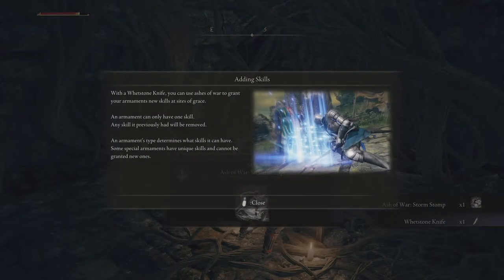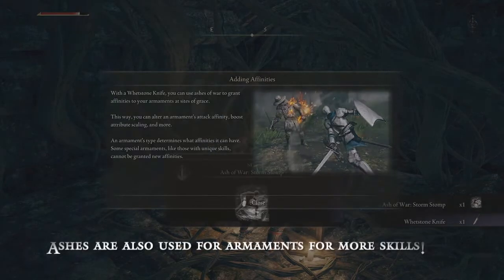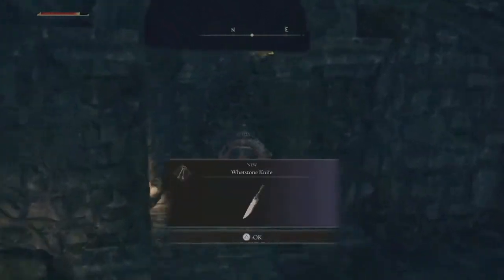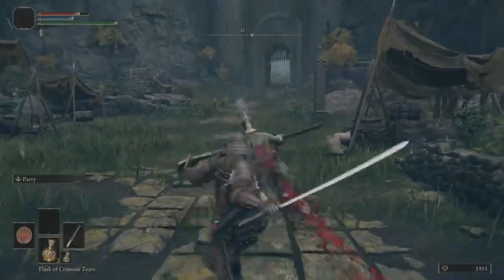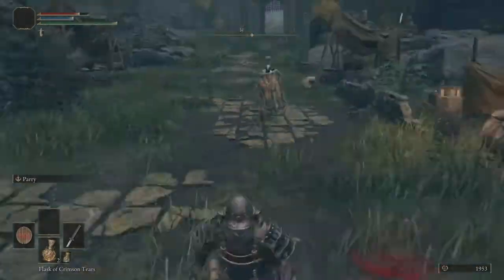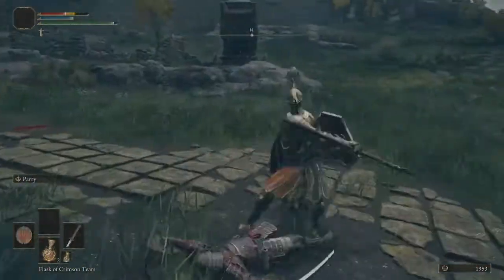We are also going to be getting our first ashes. You can summon these later on to bring allies to come and fight with you basically. We're going to deal with this big lance guy — backstab him and then just try to do a lot of jump attacks, because shooting bows doesn't really work on him.